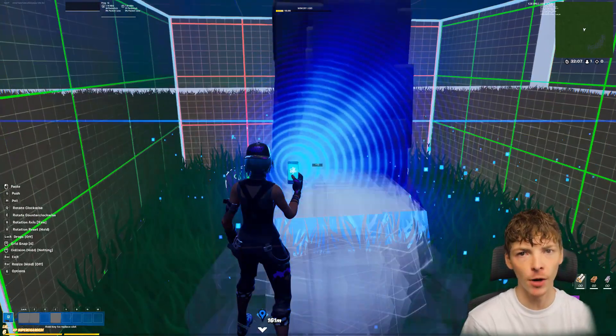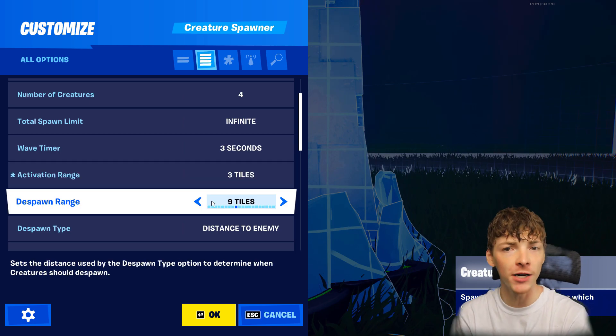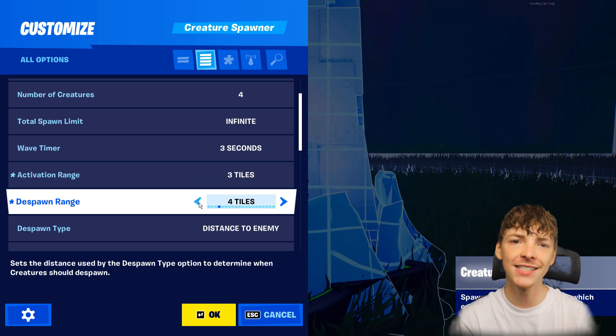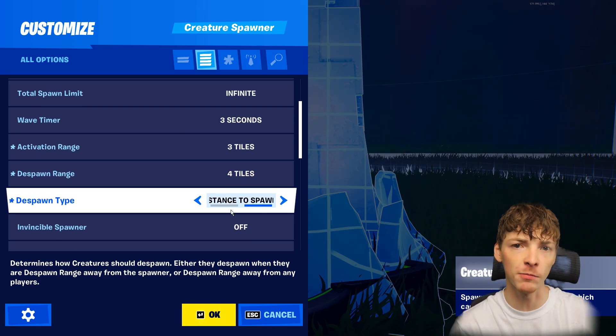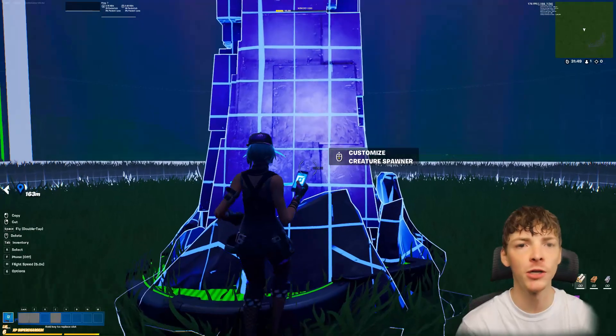Step 7: we are going to pull out a zombie spawner. All I changed in here was the spawn distance to 3, the despawn distance to 4, and set despawn distance to from spawner instead of from player. Then we are also going to make it invisible in game.